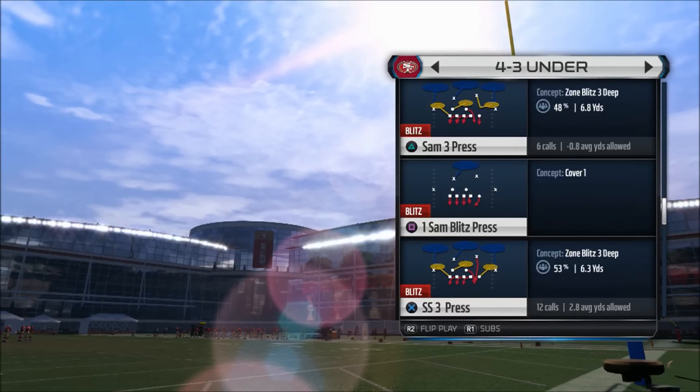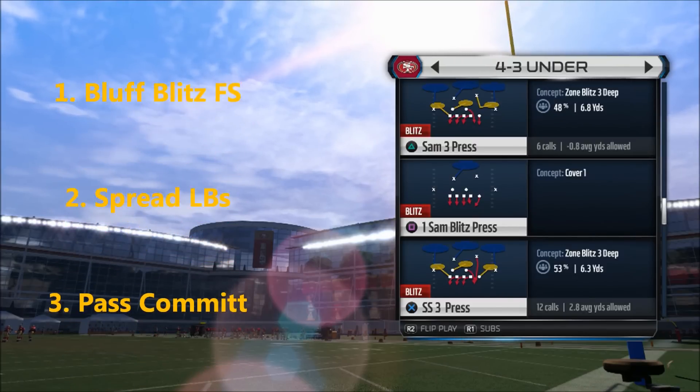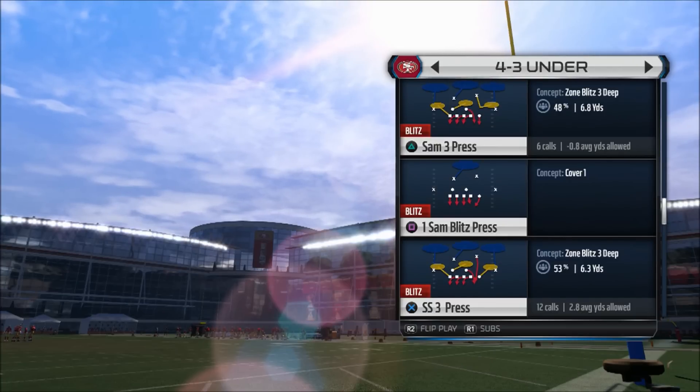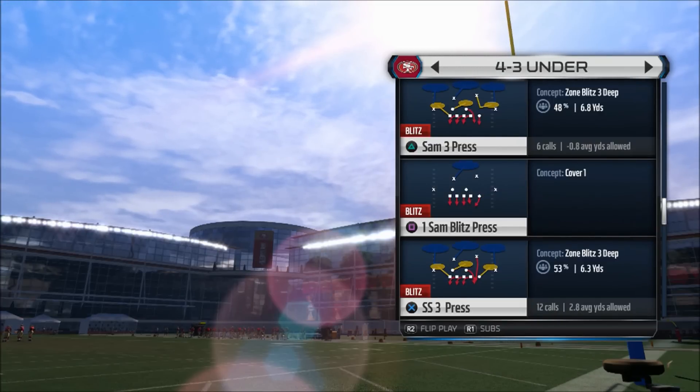To recap: you're going to bluff blitz your free safety, spread your linebackers, and then pass commit. Fairly simple adjustments. I'm going to run this against random plays so you can see how fast it is to set up. If you're in an online or live game, you'll actually have more time to set this up than in practice mode.